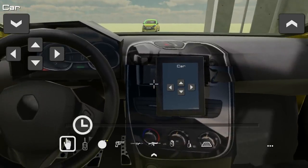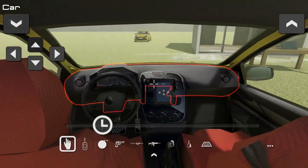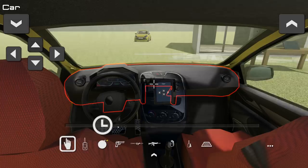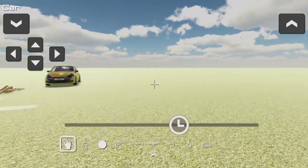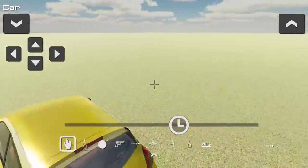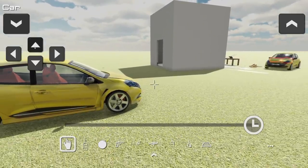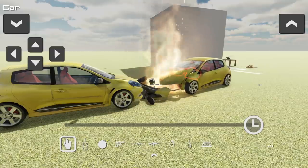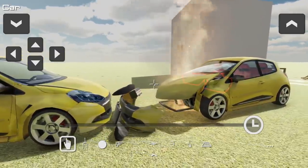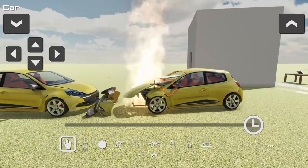Let's speed up time a little bit. Is the parking brake on or something? It's moving — cool! How do I get two things to move at the same time? It doesn't matter, we're going to see an actual car crash in Disassembly 3D. Here we go — I think we need a little bit more speed.